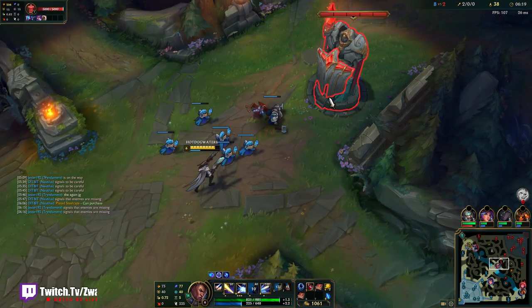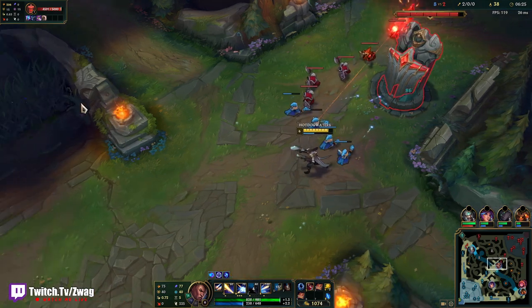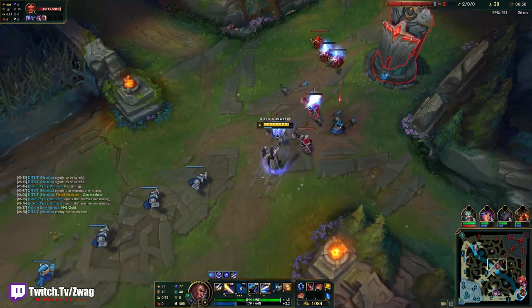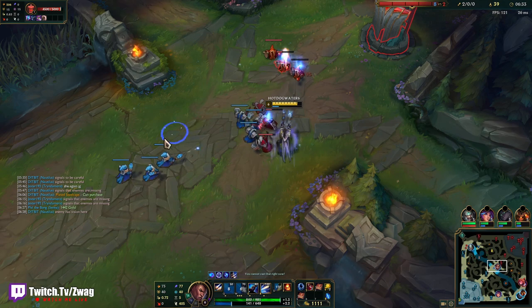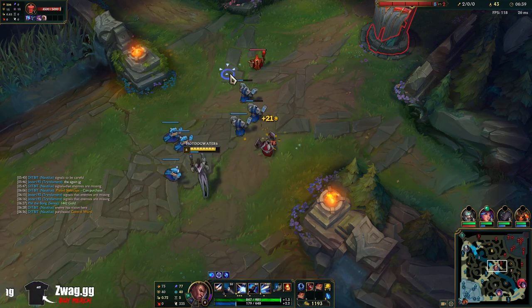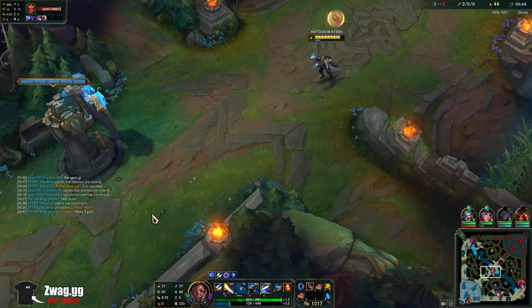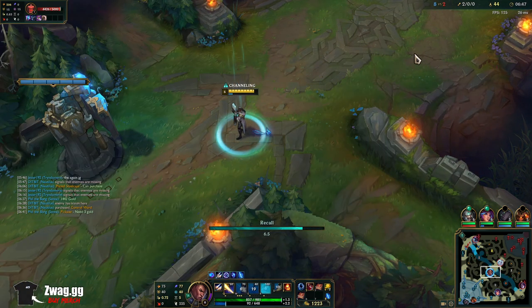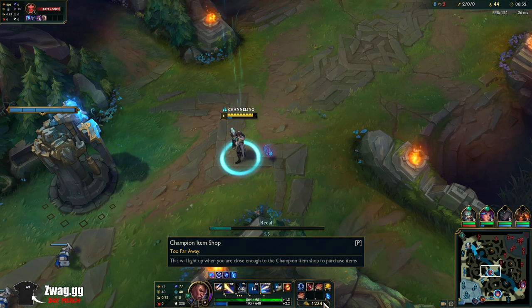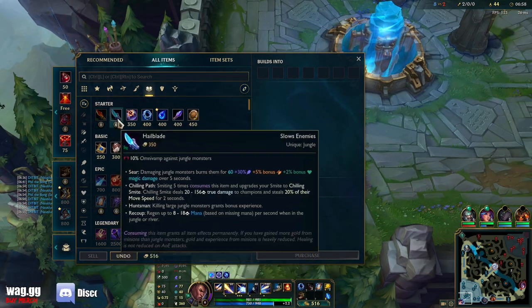We got our ult now. I'm surprised he went in there before getting his ult — if he had it he might have been able to kill Lillia. We'll go base. We have Lost Chapter, and maybe a Blasting Wand too — that would be nice. No, we don't have enough for Blasting Wand, so I'll go Sealed Boots.